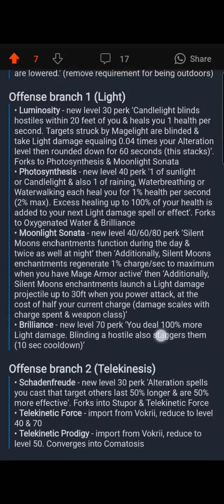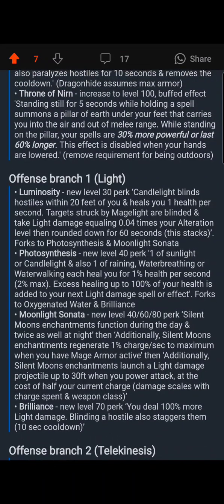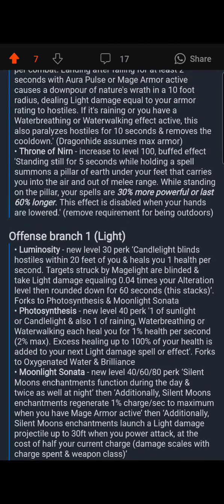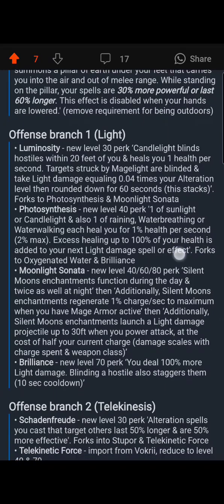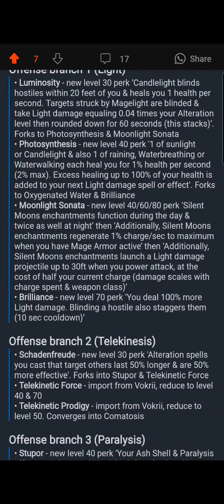Brilliance is the capstone there — it basically doubles your damage for light. It's one of the few ways to add extra damage to the Mage Light from Luminosity besides leveling up. Photosynthesis can add a little extra damage as well, but mostly it's going to come from Brilliance doubling that damage.